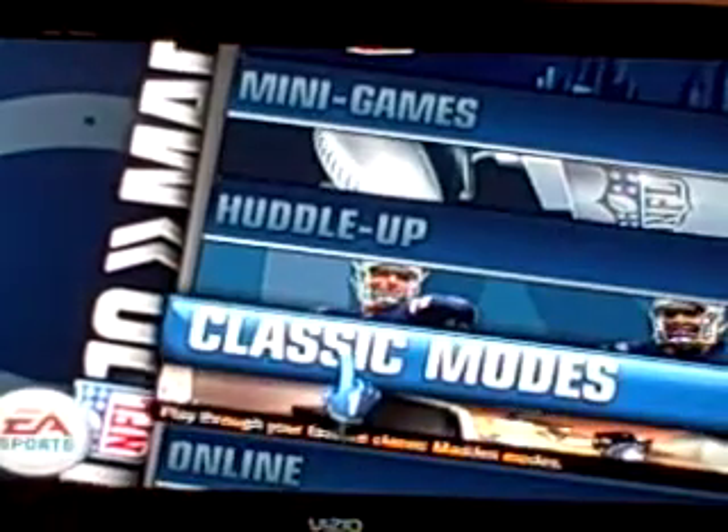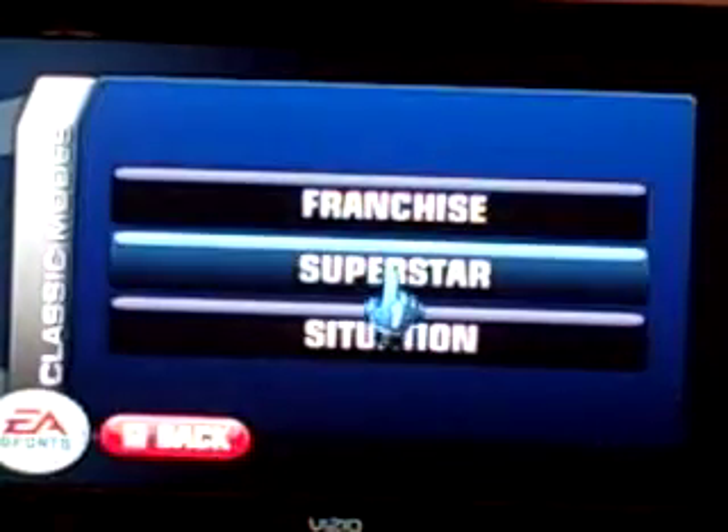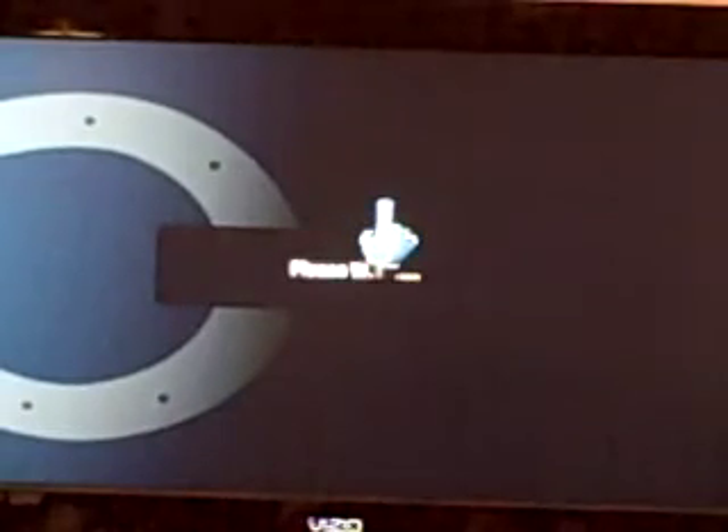If you scroll down, there's your Play Now, Madden Showdown, Road to Super Bowl, minigames, Huddle Up, and now you have Classic Modes available. You just click on that — there's your franchise, your superstar, and your situation. And I love this. You click on franchise and, son of a bitch, there's my fantasy draft.